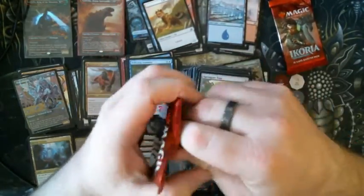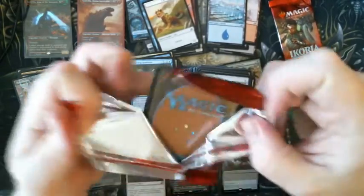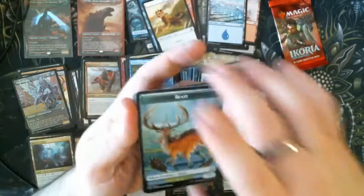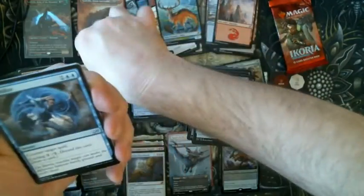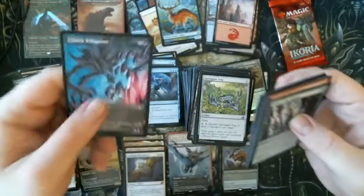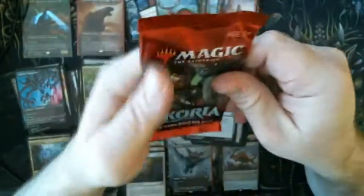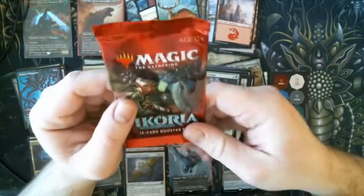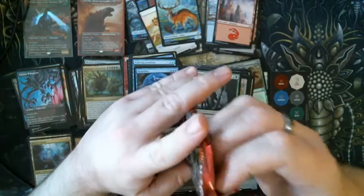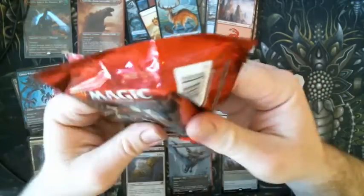Next up, two more to go — let's see what we got in store. Beast Token, Mountain, and Emergent Ultimatum — so we got like three of the Ultimatums, that's not bad. Neutralize. Another full-art Cavern Whisperer. And then the final pack — one of my friends says if you tap it three times and bonk it on your head three times you're going to get better luck. So let's see if that happens.